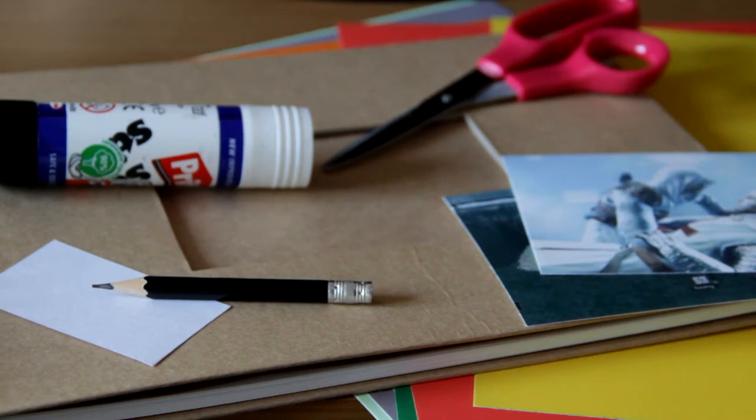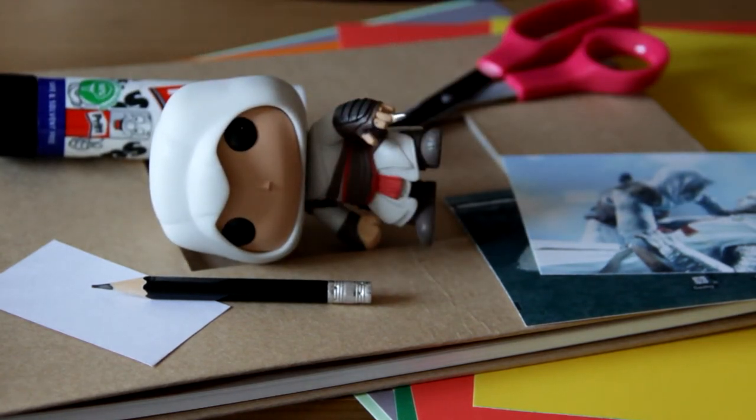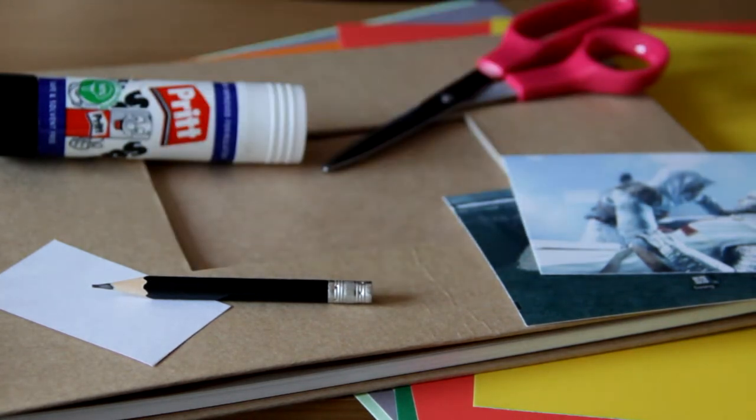This is a scrapbook - not just any scrapbook - this is going to be my Let's Play scrapbook. I have these little statues, pop figures, that I get when I finish a Let's Play. At the moment I've got Assassin's Creed and Assassin's Creed 2. I said I will try and do this for every game, but if I can't, this scrapbook is the different way. When I finish a Let's Play, I'm gonna add a page dedicated to that one Let's Play. The first one will be Assassin's Creed.